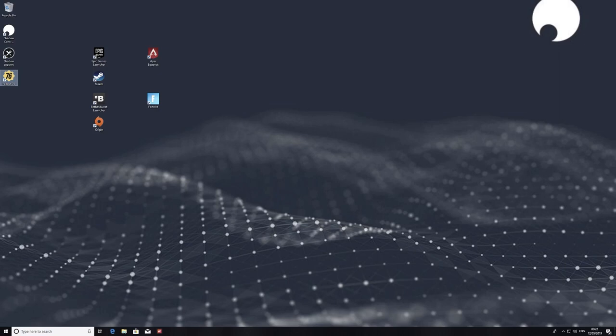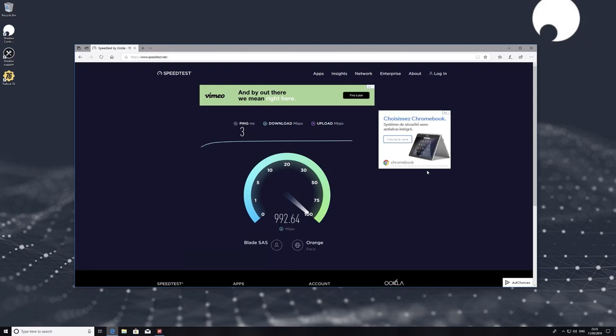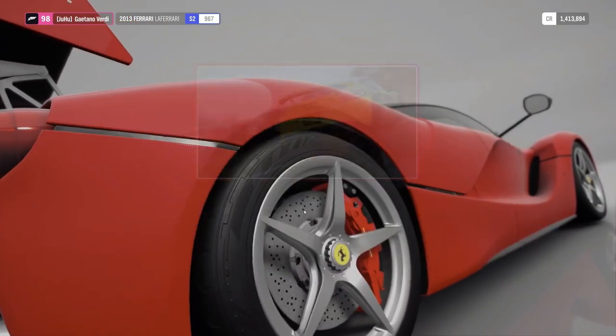This is how Shadow looks — you basically get a full virtual Windows machine with a 256 gigabyte solid-state disk. You can install everything you would install on a regular PC. I also did a speed test inside Shadow itself, and it's pretty amazing — they have basically gigabit download, over 1,000 megabits, with 100 megabits upload and a ping of three milliseconds. It's awesome.